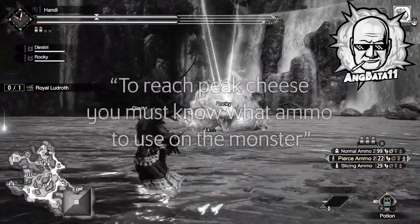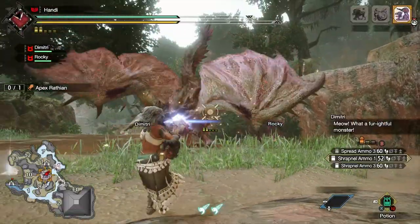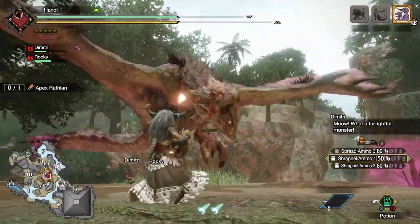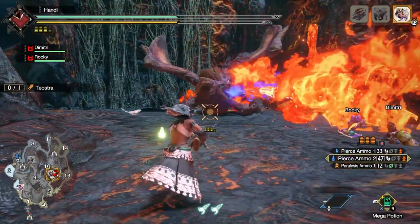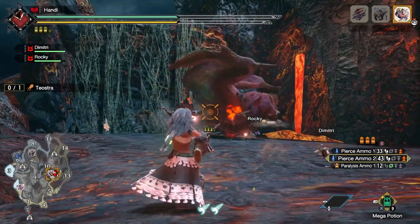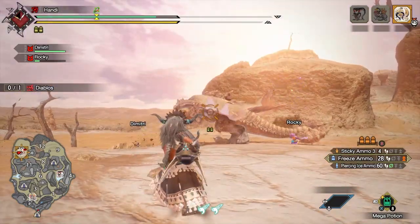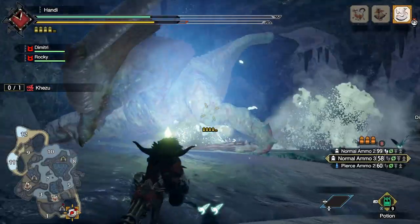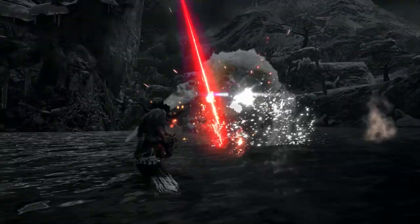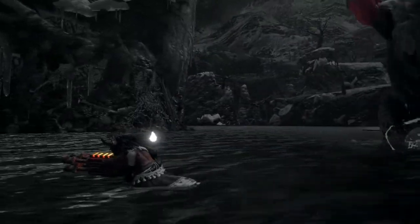Like Angbada said, to reach peak cheese, you must know what ammo to use on the monster. The power of light bow gun cannot be denied, but reaching that max potential doesn't come without knowledge, awareness, focus, and skill. I didn't really get to access the gunner weapons as much in World due to some accessibility issues, but I got to dive right into the deep end in Rise. Every single move, especially in the end game, gives you that tingle down your spine knowing you could be erased with a single shot. It's a beautiful dance with death, but an exhilarating one at that.